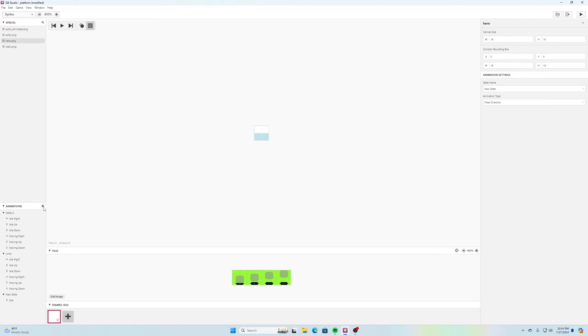I added another animation state by clicking the plus button, right-clicked and renamed it 'jump.' In the jump state I have idle right, idle up, idle down, moving right, moving up, moving down. The sprite is divided into four frames: the first is normal, then a small gap between character and shadow, then a bigger gap, then the biggest gap, then it goes back down until it lands. The same animation plays for all directions, and it just flips for left-facing.